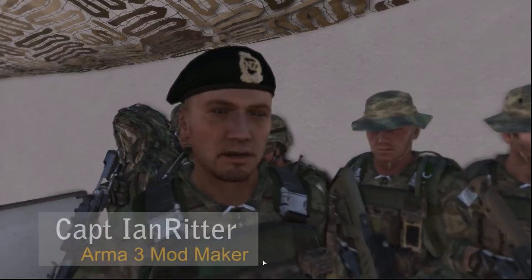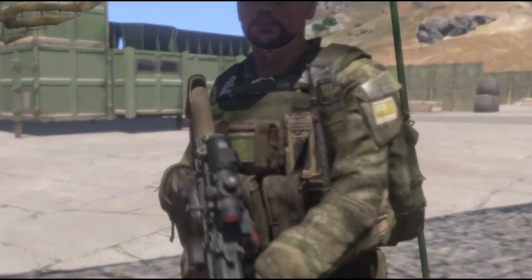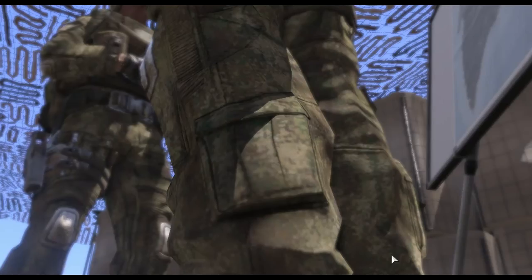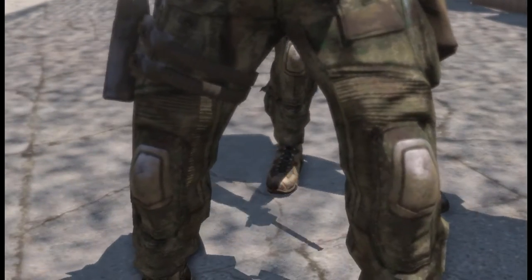It was also a chance to update the actual style of the uniform. A lot of our missions now wear body armour, and of course pockets on your chest — you can't get to them under body armour. So we used the change of the camouflage pattern to also update the style and put a whole lot of new features into the uniform, for example, the knee pad.